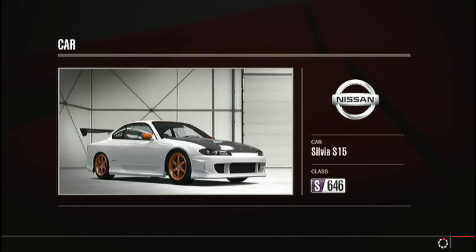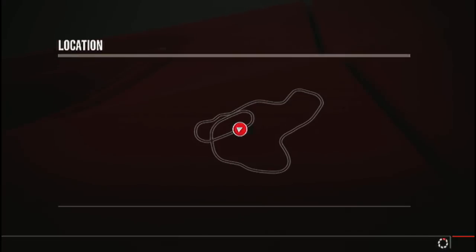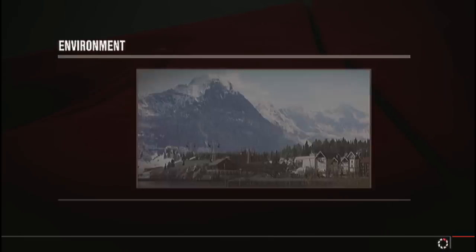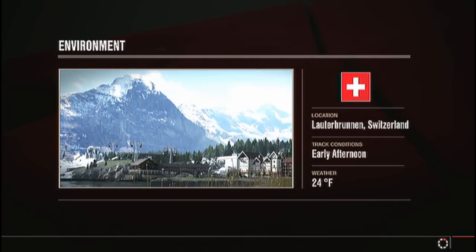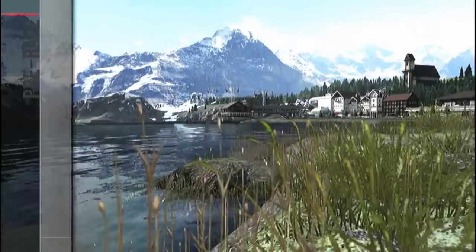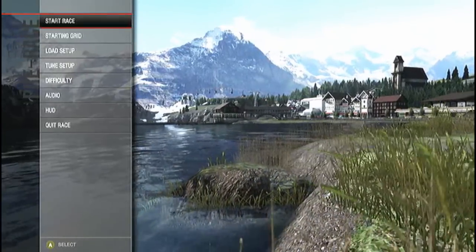For this first episode we're going to be in the Bernese Alps. This track isn't really used that much — or not at all — in the online drift rotation, unless you're drifting in a player-created lobby, which can happen. So we're going to go ahead and get started here.